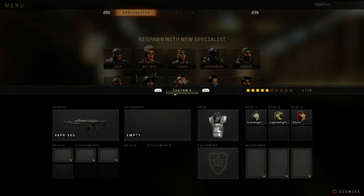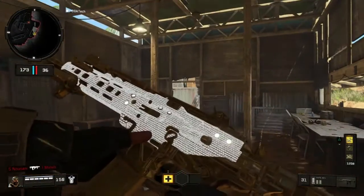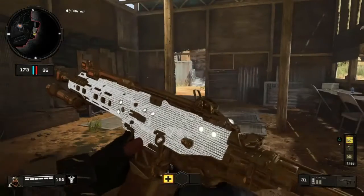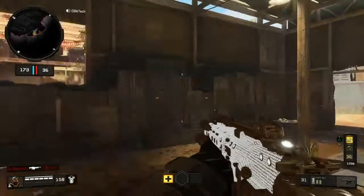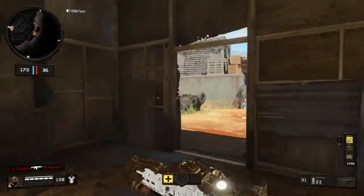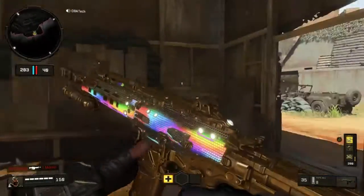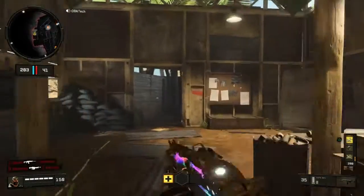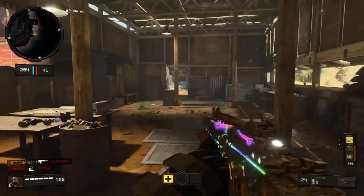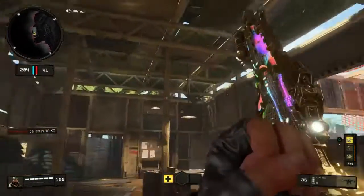We're back with the Vapor — this is the classic diamond. It looks pretty nice but I feel like there's a lot more gold than actual diamonds on this one — pretty much everything on it is gold. I still like it, it looks pretty nice. One thing I noticed while doing this with the Vapor: there's a gem right below the iron sights that's white — you guys see right there — and it changes with each tier. It just looks really nice, the Vapor looks really good.